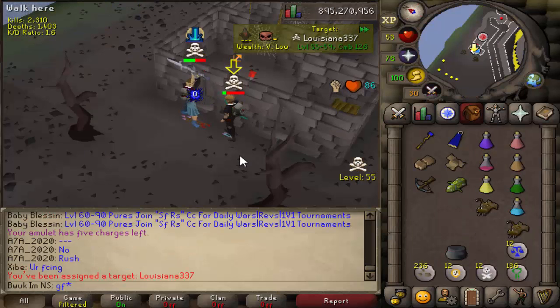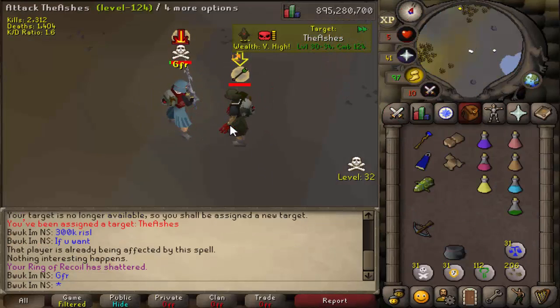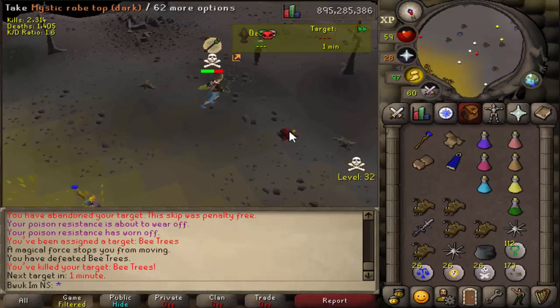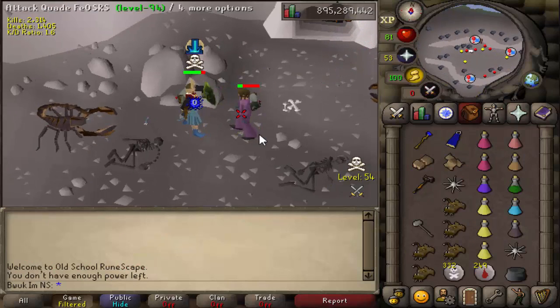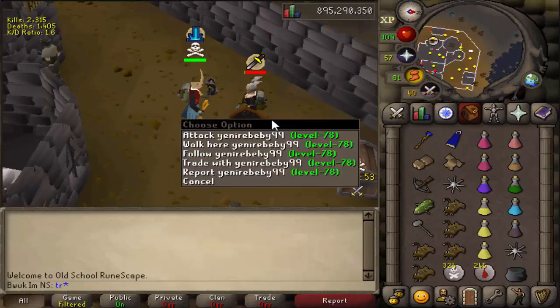We didn't encounter a single hardcore iron man during this video. However, we did actually find one single ultimate iron man at lava dragons - about halfway through. I'm not too sure what he was doing there, but when I PKed him I got a lot of elemental runes and about 100k cash. That was the one encounter I had with an ultimate iron man.